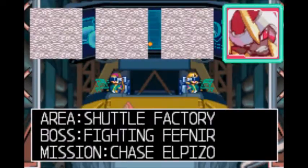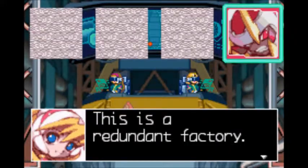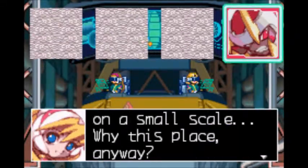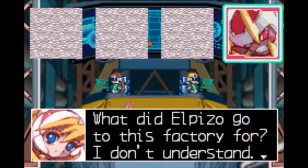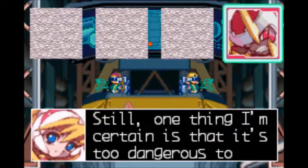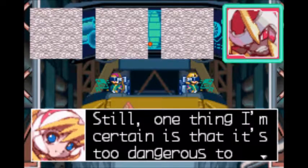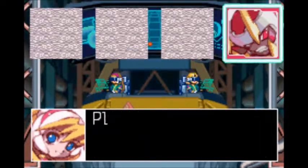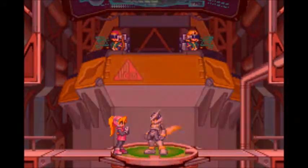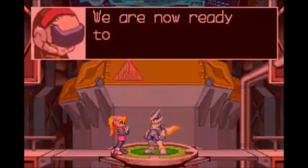Anyway, let's go on our last mission — fighting fires with fighting Fefnir. Okay, so it's a factory, and they reconstructed it. Why this place, anyway? What did El Paizo go to this factory for? I don't understand. Still, one thing I'm certain is that it's too dangerous to act alone. Please stop him. I don't know why they're at this factory, either.